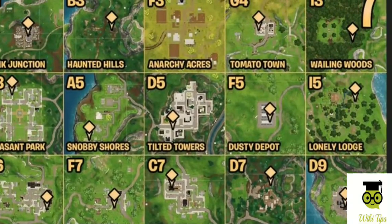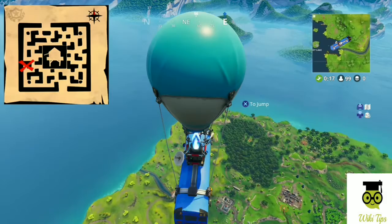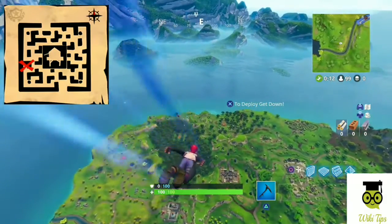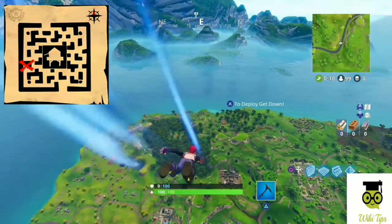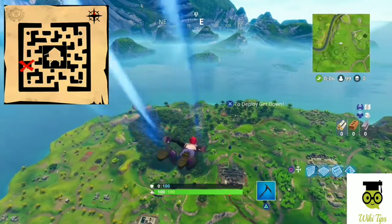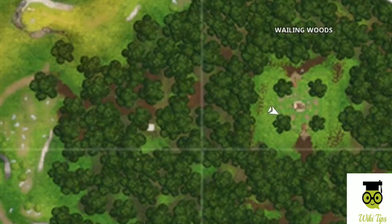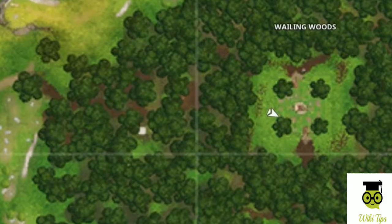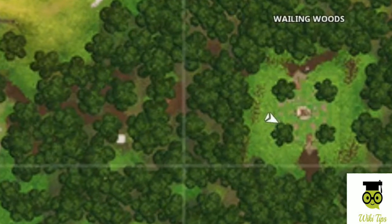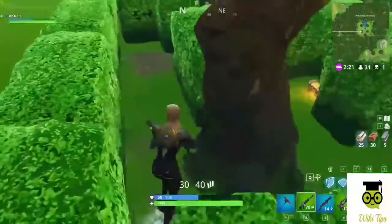It's the Wailing Woods, located in the northeast section of the map. This map is much more detailed than the ones we've seen in the past, so it's actually a slightly better way to find the treasure than the in-game app. Below you can see the location zoomed in as far as possible. Take note of where the character arrow is — it's looking directly at the treasure. It's essentially just north of the tree that sits in the southwest corner of the hedge maze.